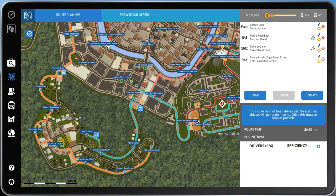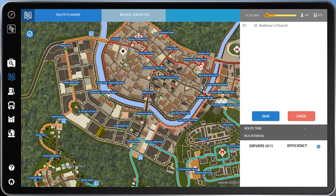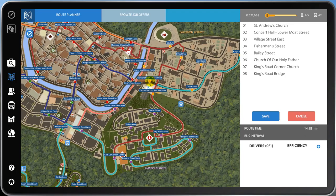We've got the majority - in fact we've got all of Suburban covered, I think. Yes, we do. That's all of Suburban covered, and there's only a few left in the centre here of the residential district. So we can start the next route from here. We'll start at St Andrew's Church, go to Concert Hall, Village Street, Fishmarine Street, and then straight up here. Let's go to the industrial - why not. Elm Street hasn't yet been tagged. That's pretty good, I like that.